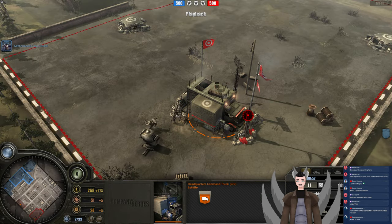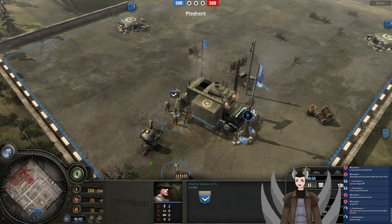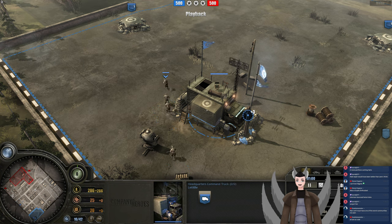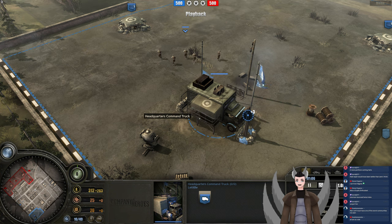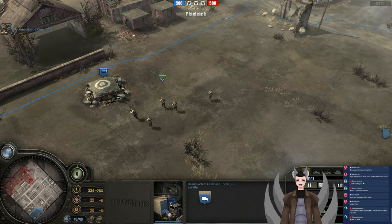Let's switch over to the Brits since there's a bit more variety in the build opener. We have an intersection here. The British needs to start moving forward now. Looks like he's packing up — he's not going for a Lieutenant, nor a Universal Carrier or Bren Carrier. Interesting. You should see one of the two.